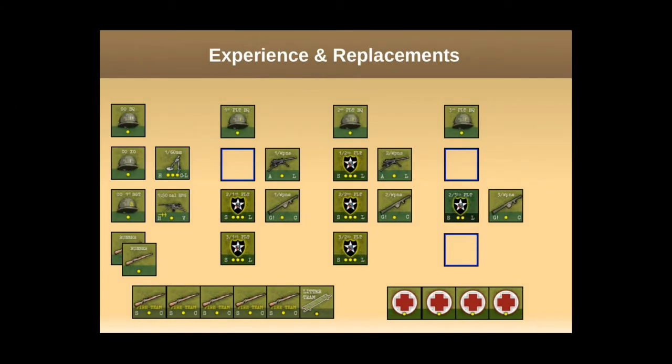This is what our company looked like at the end of the game. You can tell from the blanks that we lost the first squad of the first platoon, and the first and third squads of the third platoon. You can also see that the second squad of the third platoon is down a step. Other than that, all of our units are intact. We had a total of six lats, which we've collected and put down at the bottom. We also had a total of four casualties - three that were left on the board plus the one we successfully evacuated.